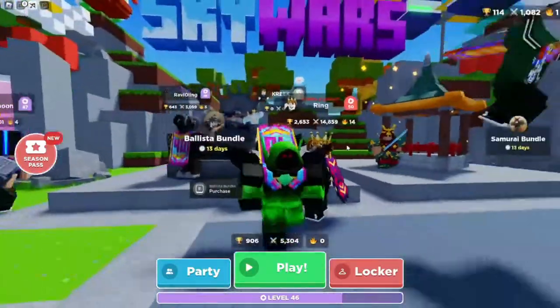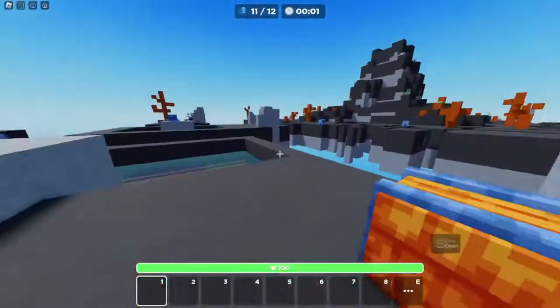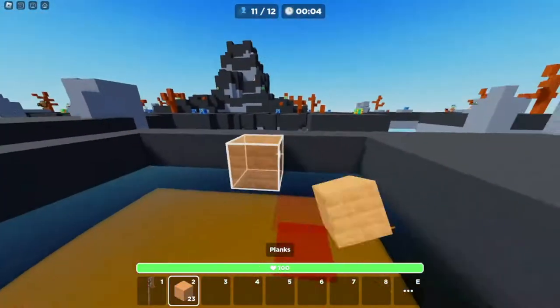This cage looks sick, so we're just going to go into a game and check this out. We're here and holy crap, the map matches this. Let's check out the sword and everything. The sword has its own holding animation.